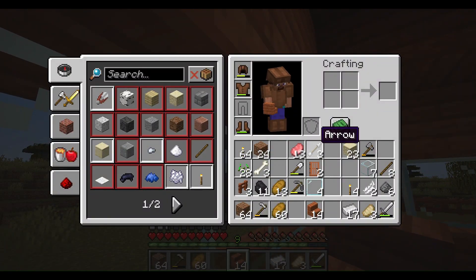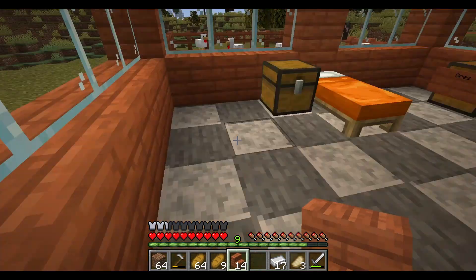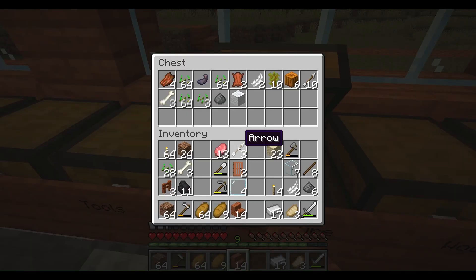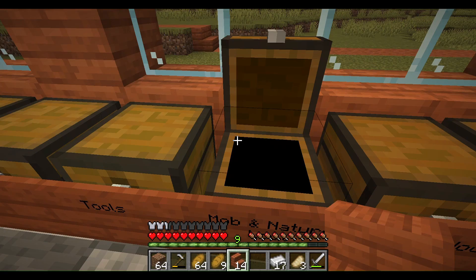I'm going to give you a showcase. First of all, I have almost a stack and nine pieces of bread, which is great — this is going to help a lot. Let me put in some of this mob loot: arrows go in here, bones as well.